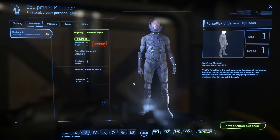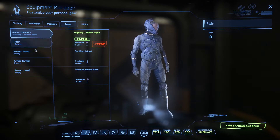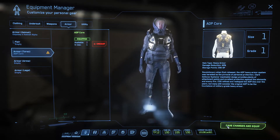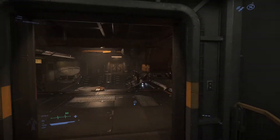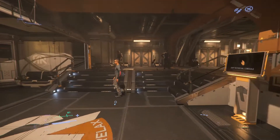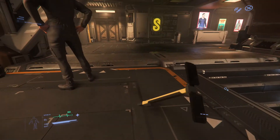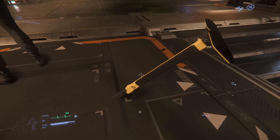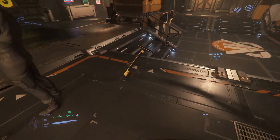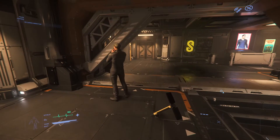User Interface. Much of the UI team's November was spent on features shown at CitizenCon. The UI tech team continued to refine their building block system, with a focus on resizable and collapsible menus and the ability to assign different visual styles to one element. This can be seen on the new elevator panel, which has different versions for Microtech, the Carrack, and low-tech locations despite using the same base canvas.